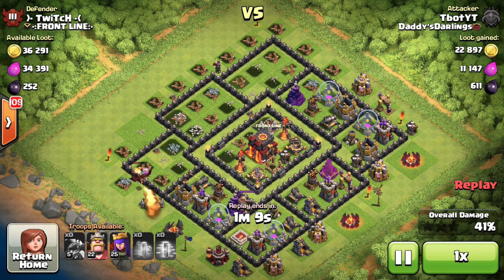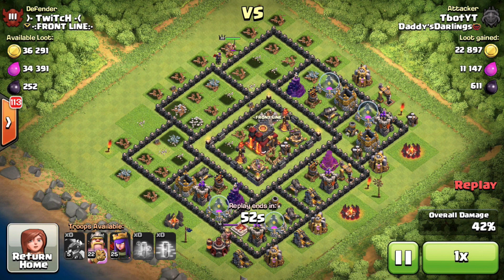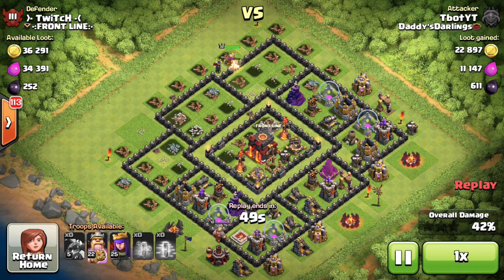One minute remaining — the Barbarian King is going to be dropped on the left-hand side. I wanted him to head towards the town hall to carve a path for my Archer Queen to shoot it, but it doesn't look like that's going to work out. There are still two inferno towers up, so there was no way to get the town hall with the Archer Queen. I'm thinking about strategically placing the Archer Queen where she can get 8 extra percentage buildings. Clan castle troops are targeting the Barbarian King so I'm going to use his Iron Fist ability shortly.